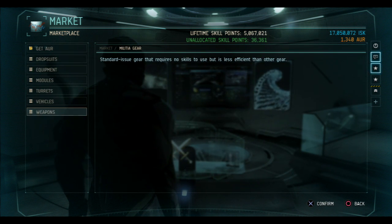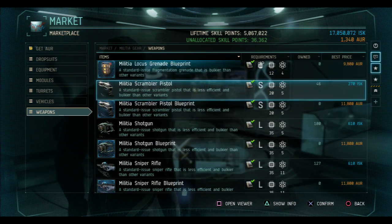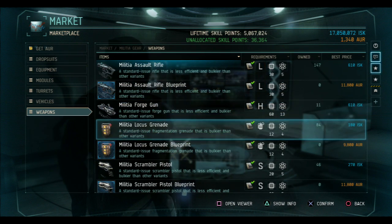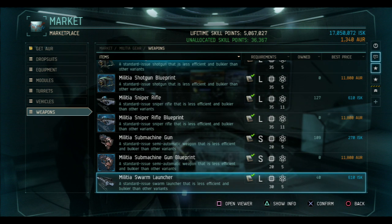What you want to do is go to Weapons and buy a Swarm Launcher and a Forge Gun. These two weapons deal high damage so they can easily take out vehicles or anything you want. However, the Swarm Launcher cannot lock on to vehicles while stationary, so you're going to need a secondary weapon. Just pick anything you want as your secondary.